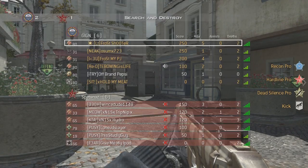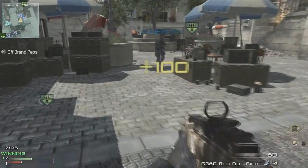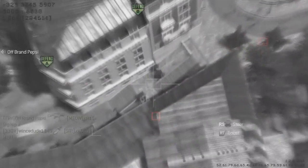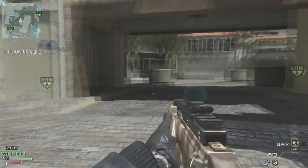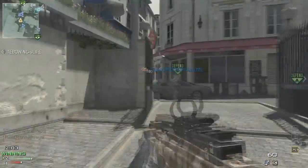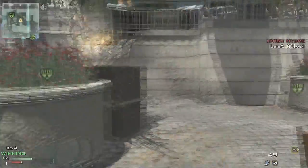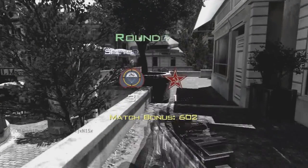In the defensive gameplay with the G36 we're sticking to longer sight lines. I throw down the care package here — I prefer waiting for a predator before calling it in, because it's just one more kill whether you're using Hardline or not. On defense the G36 really shines at long range. This round we didn't really rush out and I don't think we had a teammate pushed up A side, but the round goes quickly.